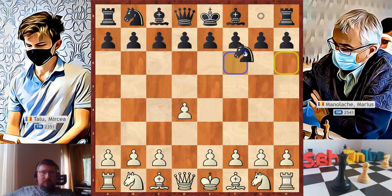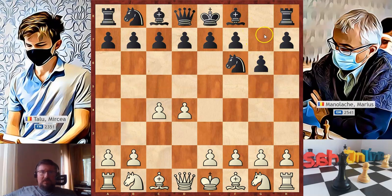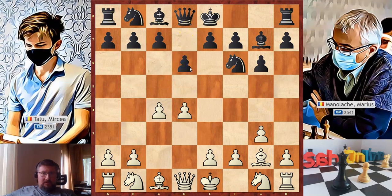Mircea started with d4, Nf6, c4, g6. With this move Marius wants to develop his bishop on the long diagonal — he might play d6, the King's Indian Defense, or d5, the Grunfeld Defense. Mircea continued with g3. This is the third most popular move in this position but it's a valid one because it prepares the development of the bishop. As you know in the opening, pawn moves are good only if they allow us to develop a piece. The most popular moves here are Nc3 and Nf3. Bishop to g7, bishop to g2, d6 and we have the King's Indian Defense.